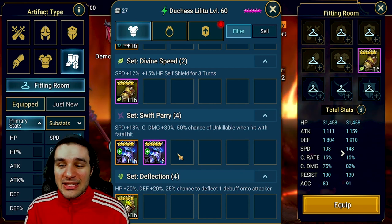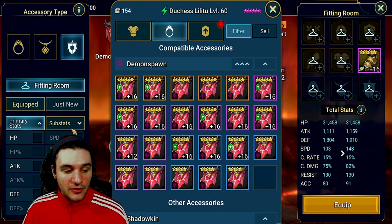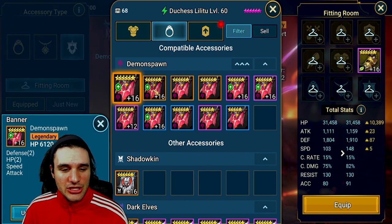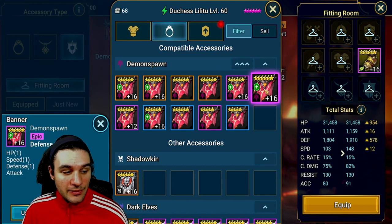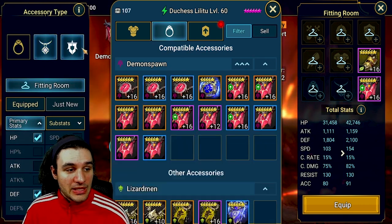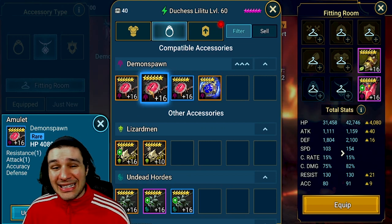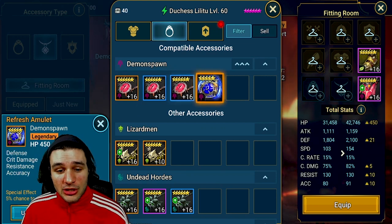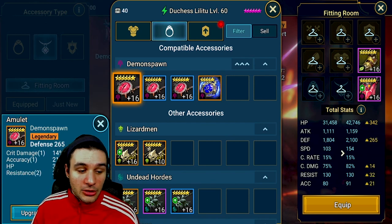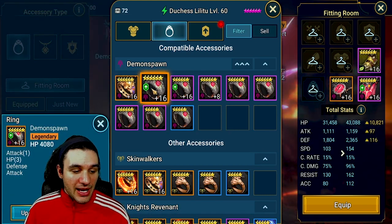After boots, I like to swap to the banner so I can see how much speed I can afford to gain or lose in the other pieces. We're going to search for defense and HP on the banner because we want to make this champion as tanky as possible. It looks like our best option based on what we have leveled up is this one here — not a ton of speed, but hopefully enough. Outside of that we want an HP or defense necklace. If you can get a defense necklace with HP, that would be ideal — and this is where books come into play. Since we have Duchess fully booked, we're going to use this flat banner.